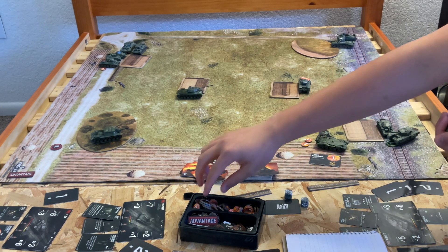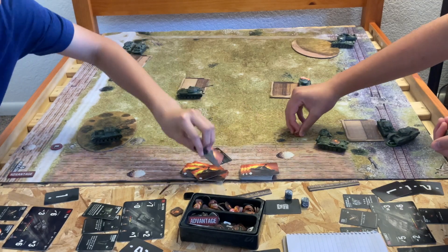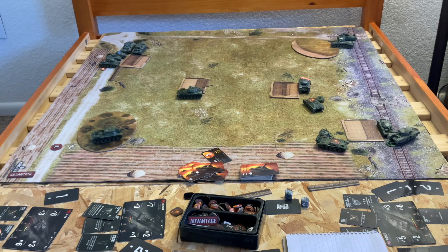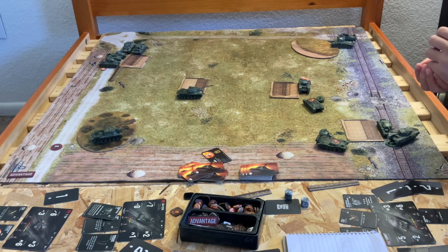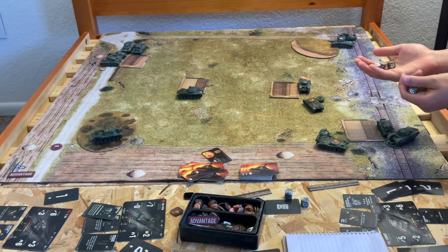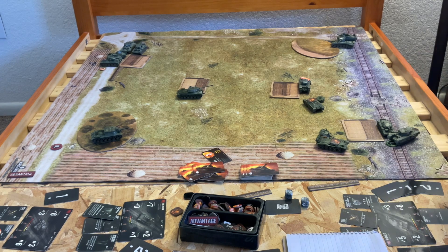Looks like a World War II tank just destroyed a late-war tank. Well, the Soviet dice just had horrible rolls, so it makes sense. Next I have 11 — drawing a line to hit the Cromwell. Close range, and I'm in close range with him. Survivability of one, uncovered, and close range — that's four dice.